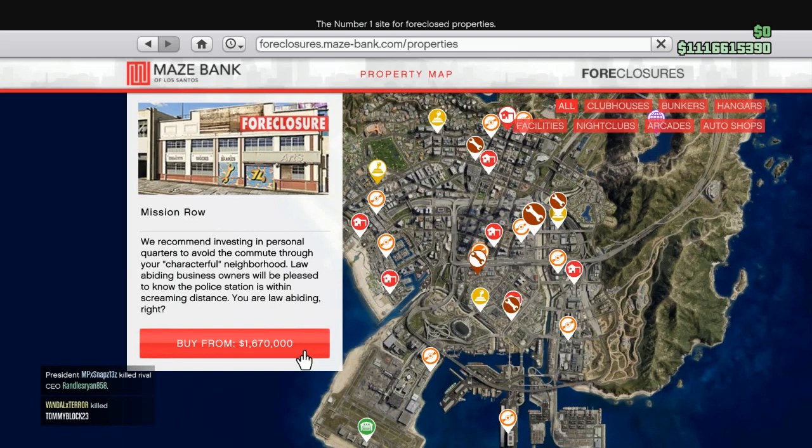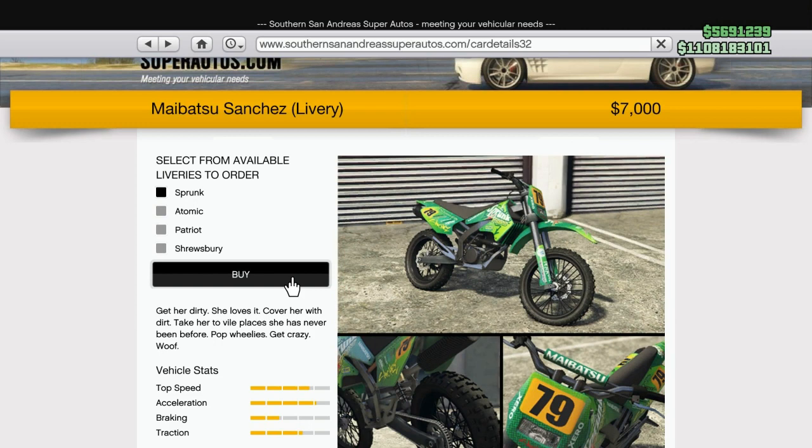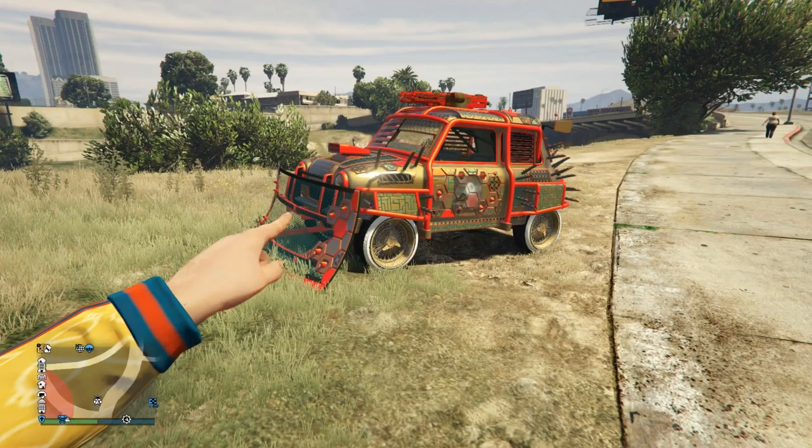You need an auto shop. You also need a Mobile Operation Center with Bay 3 purchased — that's the personal vehicle storage bay — very important. When you do this glitch you need to use a Sanchez. Go to Southern San Andreas, get a Sanchez, and put it in the back of your Mobile Operation Center.